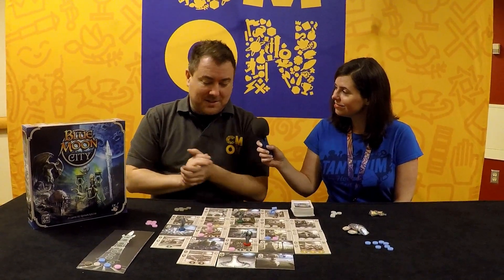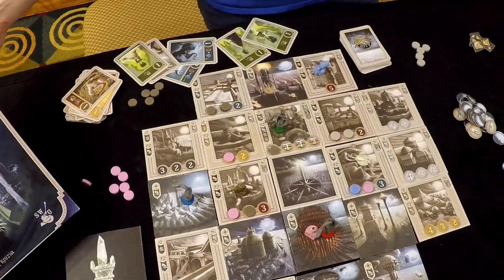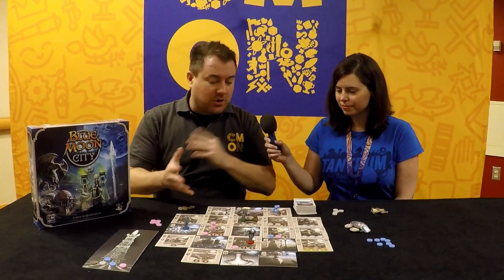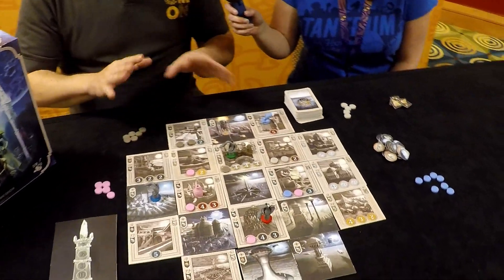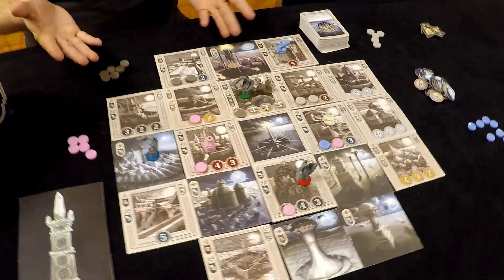So this is Blue Moon City, and it is a city that has been ravaged from years of wars. The wars have ended, but they have to rebuild the city. You're controlling a faction which is going to move around the city and sort of semi-cooperatively work with other factions to rebuild some of the different buildings.